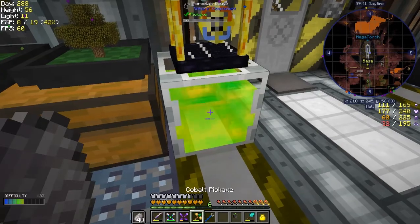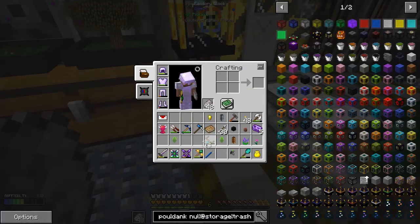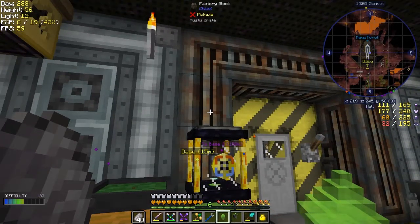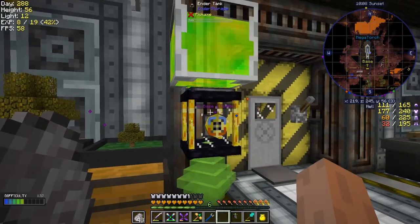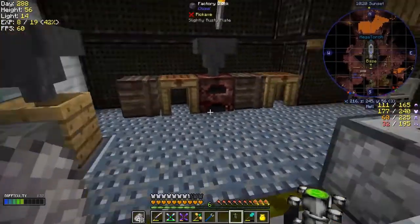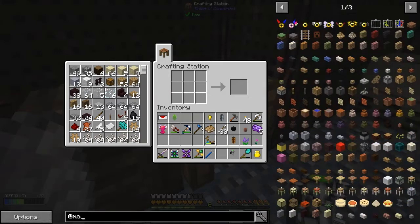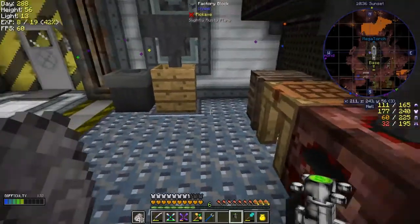I've got an ordinary tank here — I think this one's empty. Let's put it down and turn this around and it'll push the liquid into here. Then I should be able to put this tap on it. Let me break that — maybe I need a different type of tank. I could always put the XP orbs down here — the experience pylons. That's got 60,000, that's got 14,000.